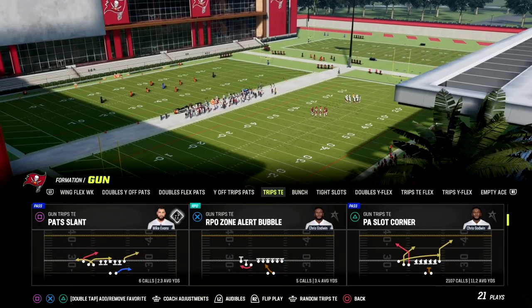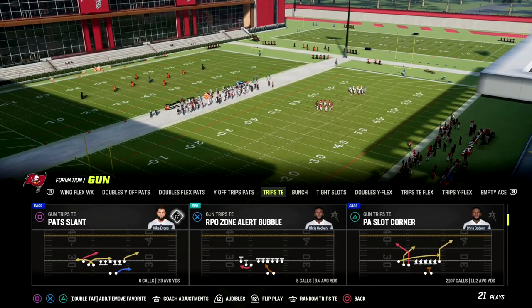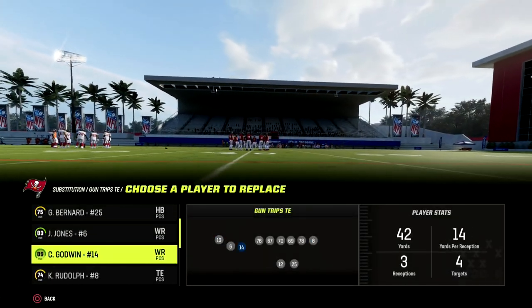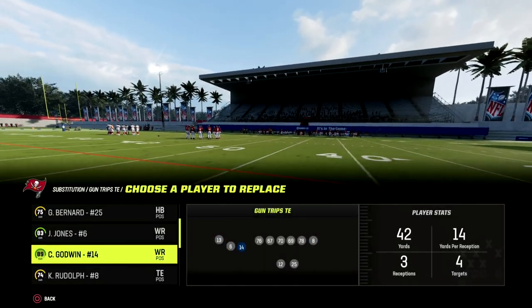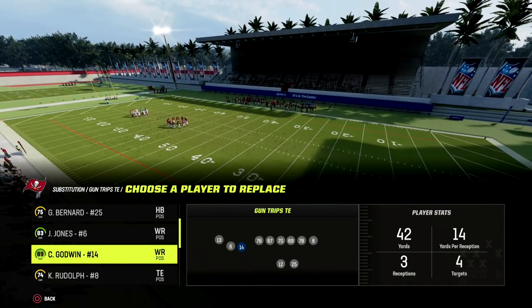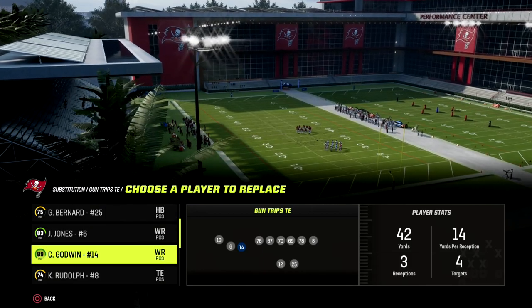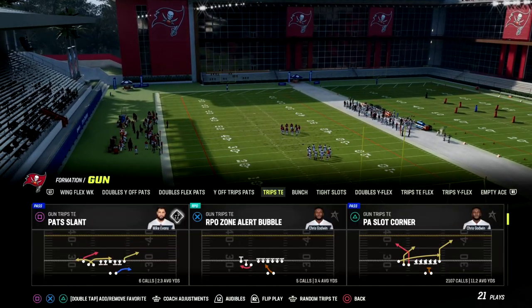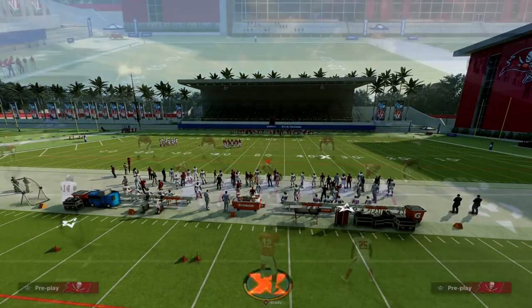I believe PA Slot Corner is probably the best play in the game this year — one of the better plays. You want your best route runner right here. Ideally he has Short Route Running Elite, and then also good overall route running. So if you want to learn the rest of the trips set and stuff, make sure you join my Patreon — the link is in the description.